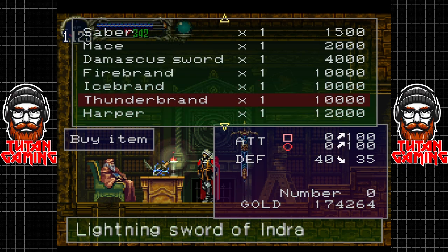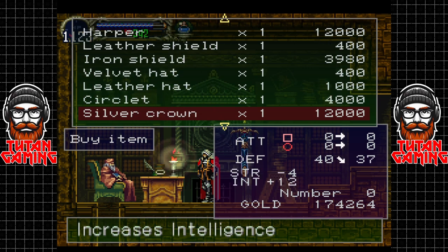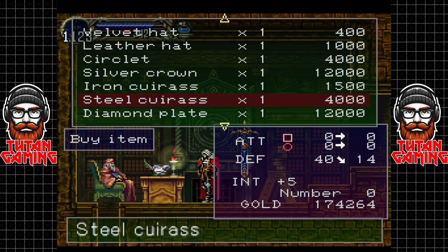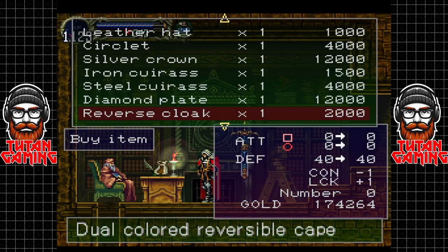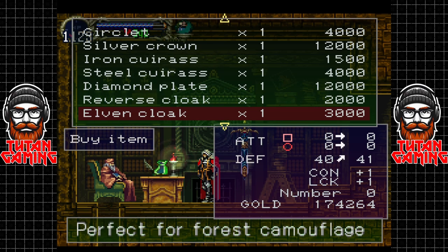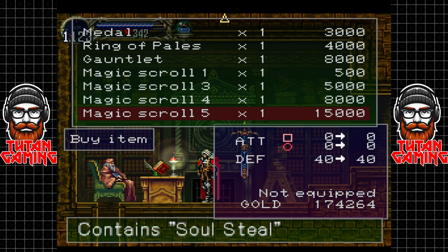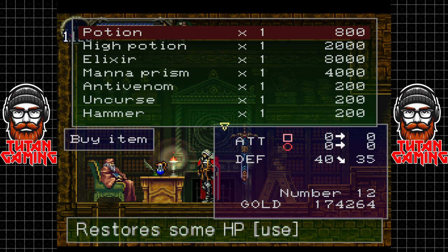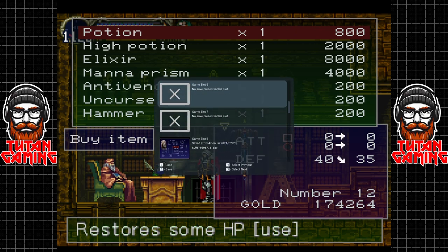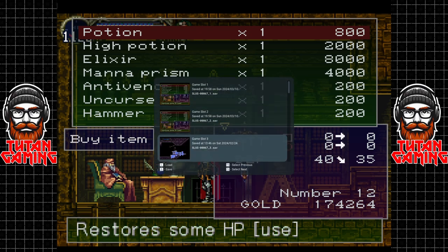Is there anything here that we don't have? We don't have a thunderbrand, we don't have a harper, we don't have a silver crown, we don't have a steel caress - I thought we did actually. A diamond breastplate - I thought we had that. They don't give you much though. Jewel colored reversible cape seems like a waste of time. We could buy spells too which we don't really care about. I'll put a save state here - I always like to make three just in case.